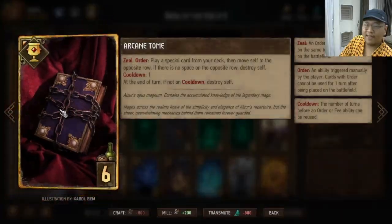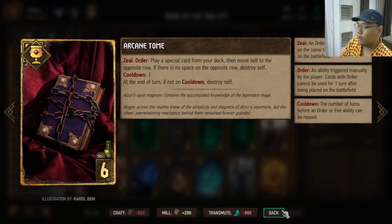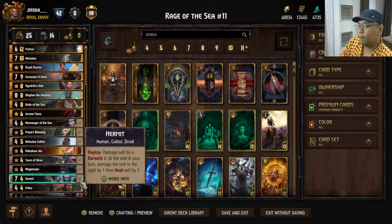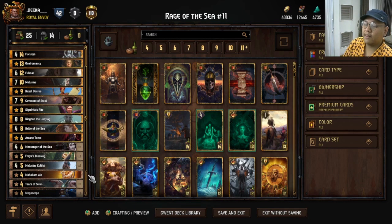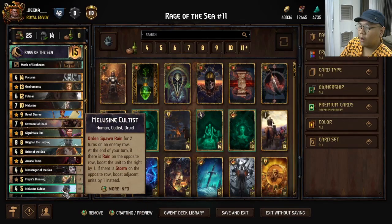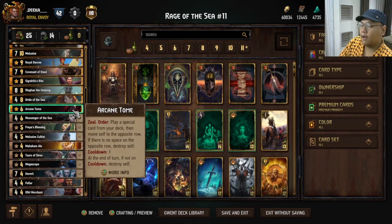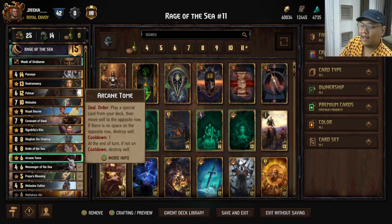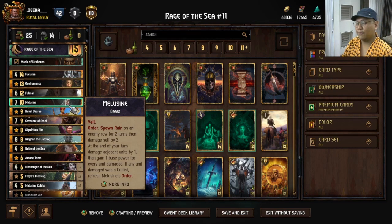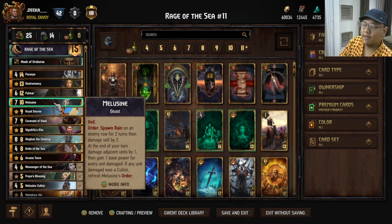We're playing Ryogun, Braid of the Sea, and one thing that's a little bit different from other lists is we're playing Arcane Tome here. I think Arcane Tome is a really great addition to the rain archetype simply because we have bronze cards like Tears of the Siren, which we don't really want to play from hand as it's only a four-provision card. We're playing Oniromancy, Royal Decree, and Arcane Tome, so the possibility of not drawing Melissan is very very low.